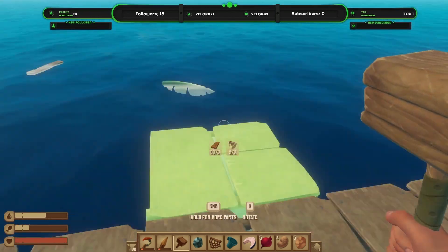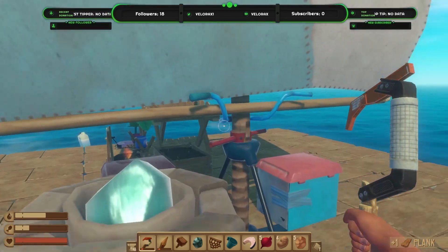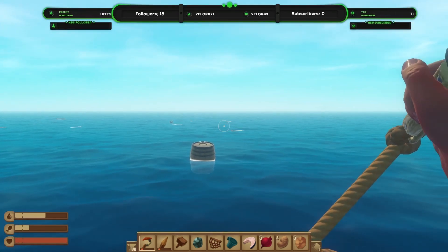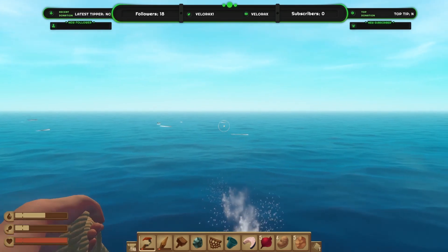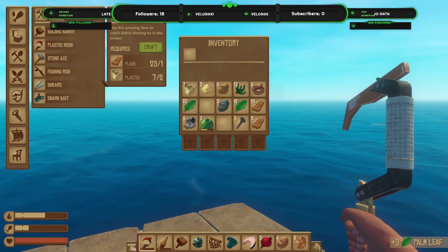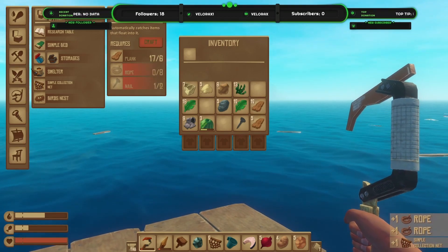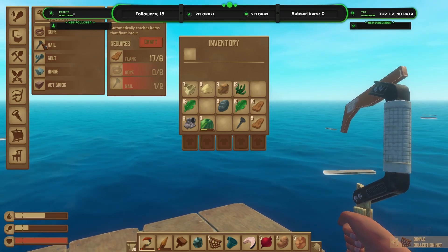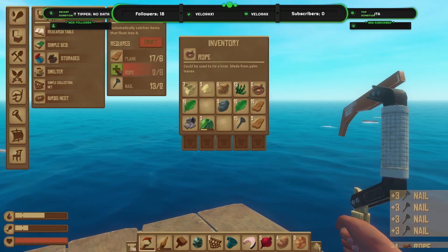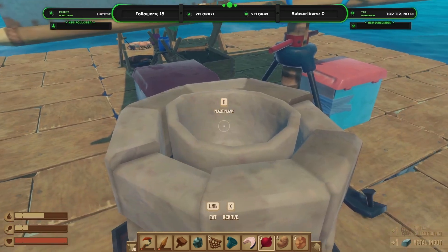Anywhere that needs immediate repairs? No - that's good. Go away, damn seagull. Can we make another collector? We can if we have room, which we have. If I've got some scrap on me I'll probably make some nails. Okay, awesome - that's going. We've got three collectors now.